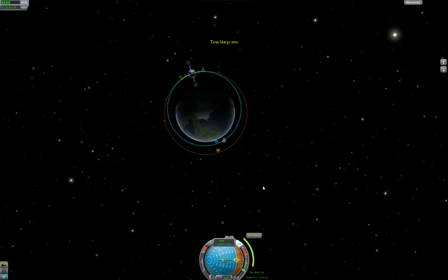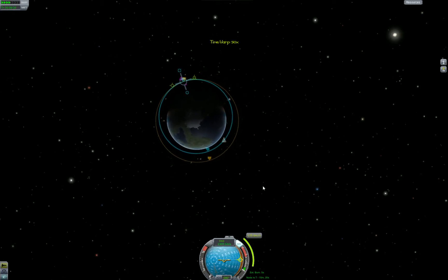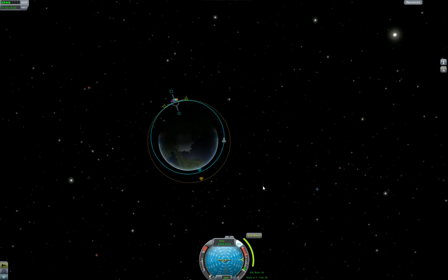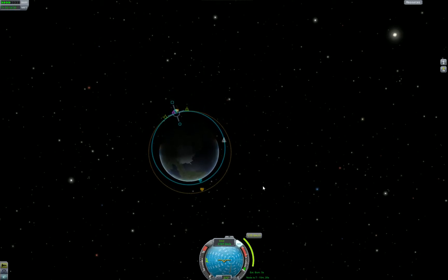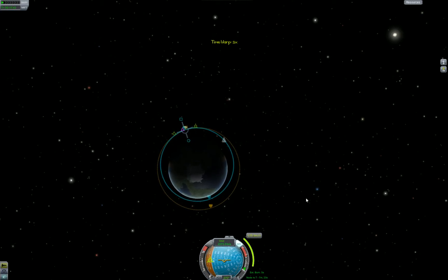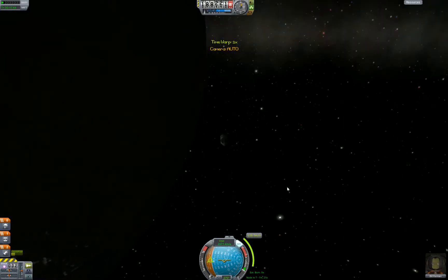I'm kind of impatient, so let's just speed up time with the period and comma keys. We're going to get over there. You can actually maneuver back here — you can also do something on the other screen. Look for the little blue marker — the blue marker is the direction you need to burn for your nav thing.